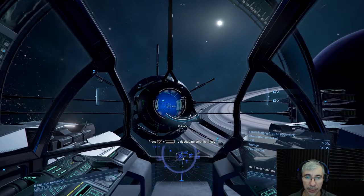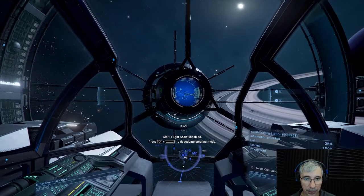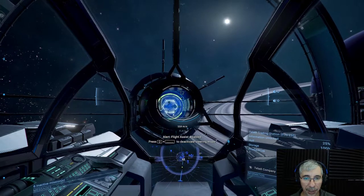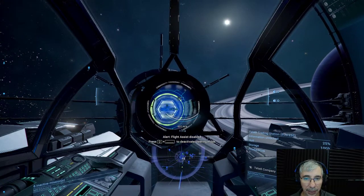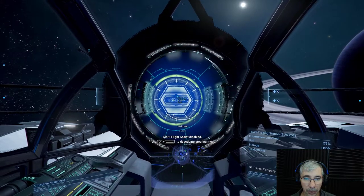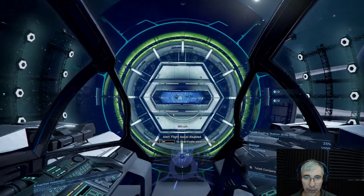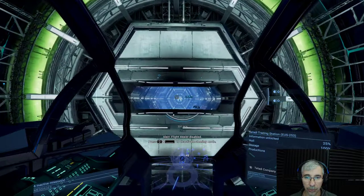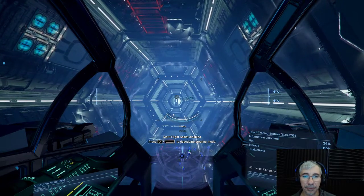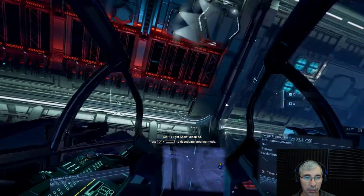I'm going to dock with it. First I'm going to take out the flight assist so you will get the feeling of Elite Dangerous while I dock with it. It's very similar to the stations we see in Elite Dangerous, but I think Elite Dangerous in general has a greater look to it — the graphics. But look at this, it's very similar to what we find in Elite Dangerous.